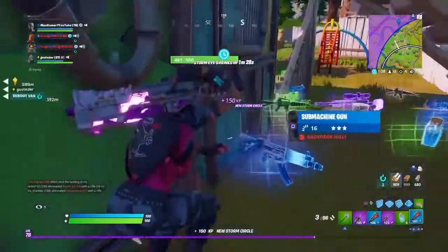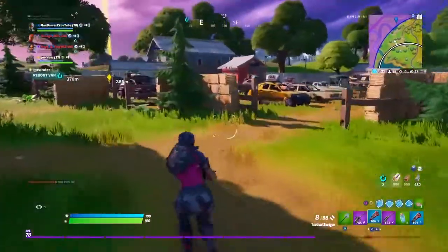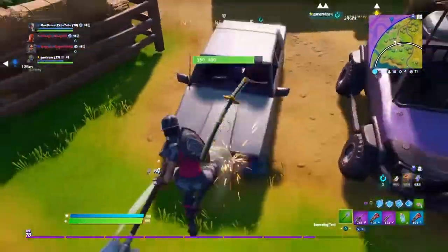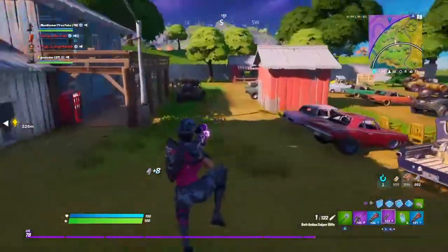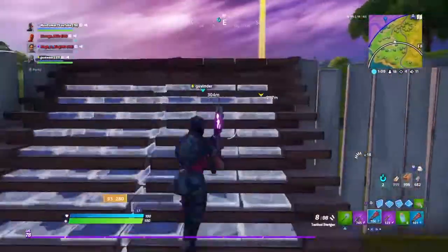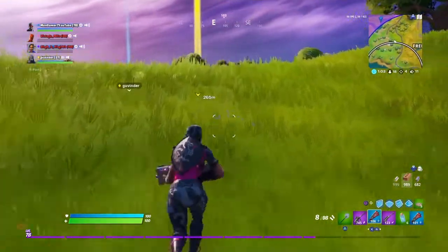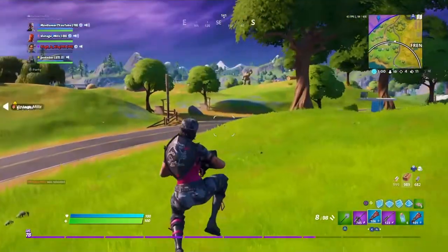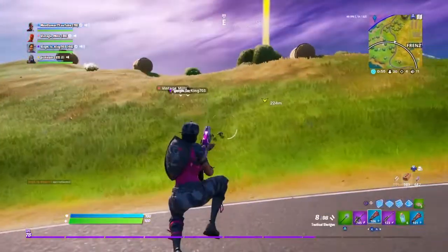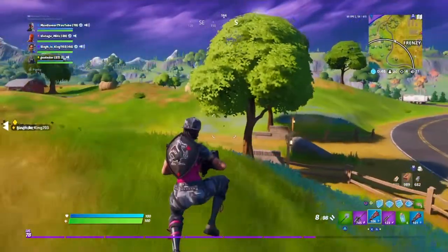At the number 4 spot we have the most overused back bling in the game — I'm pretty sure all of you know what I'm talking about, and it is of course the Wolf Pack. This back bling got dropped in season 6 and ever since then literally everybody has used it. I still to this day find people, sweats and all, having this back bling on in game. So do give this one a go if you haven't already.